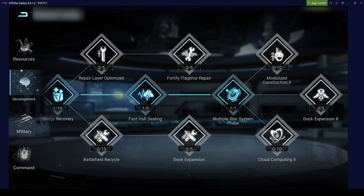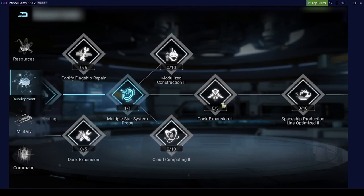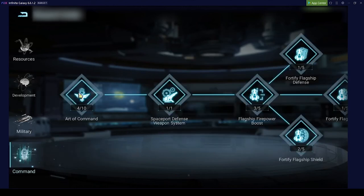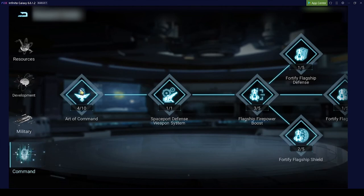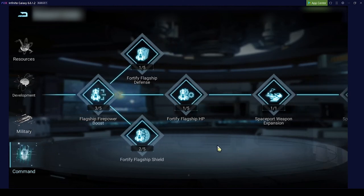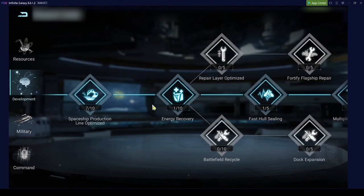If you do a lot of PvP, get the repair and battlefield recycle. The dock expansion is also good — it will allow you to repair more of your ships so you don't lose them. In command, the art of command is nice to increase the leadership limit. I've stopped researching it for now as I try to keep my fleets more balanced, since my main problem is resources. I mainly send out my fleets to gather resources, and I need warships in the fleet to increase loading space so the fleet can stay out longer and gather more.